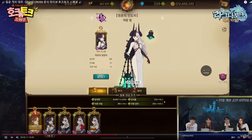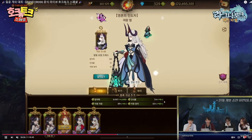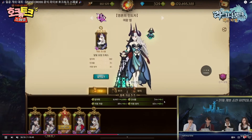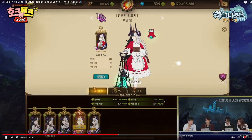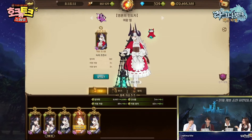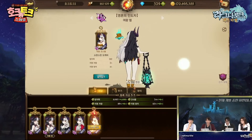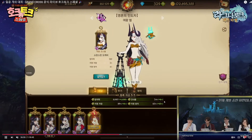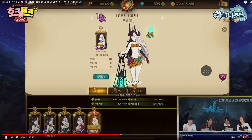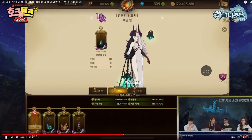Now for the costumes, because you've got to show your drip in Grand Cross. The SSR is the standard one you get when you pull her. The UR paid cosmetic is actually pretty cool — it's like the story with the wolf and the little girl in the red dress. I like the red dress one the most. I actually dislike what they did to Dimple in the other costume.